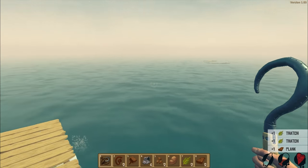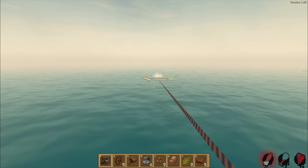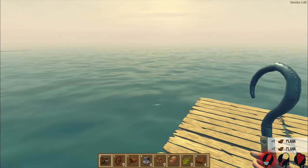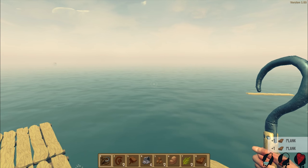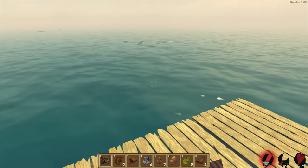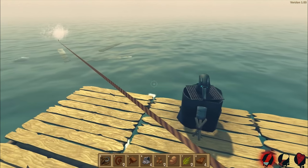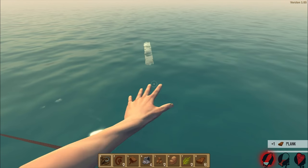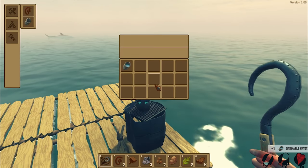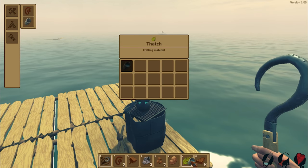We picked up some thatch, okay cool. We got some more stuff over here - lots of stuff actually, holy crap! I thought we could get like three planks there and we got two. Where's the shark - is there only one shark or many? We constantly need water, holy crap. All right, that's how it works.